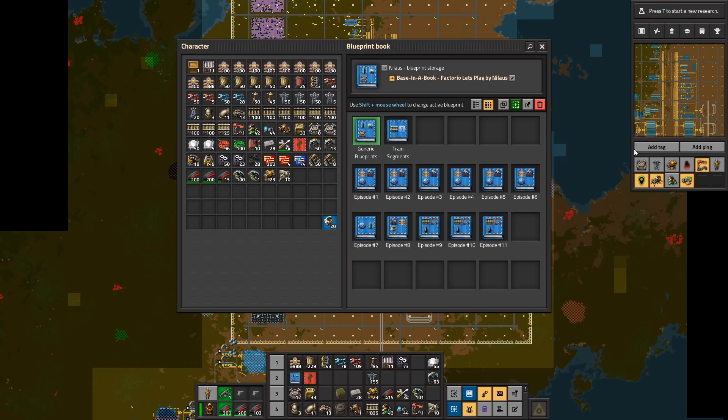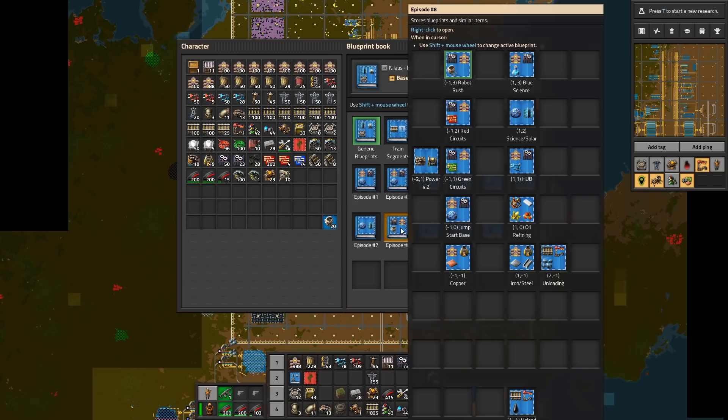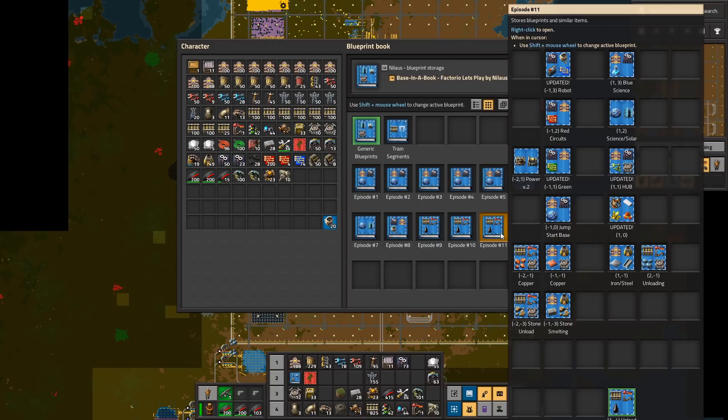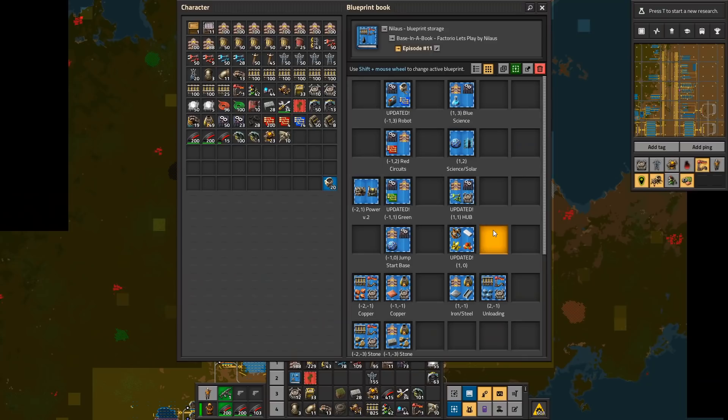This blueprint here - I really want to make it available, because it basically contains everything from each episode. It gets just too big and I need to find a way to share it because I can't put it on Pastebin, so I need to make a website. When I have it I'll link it in a pinned comment and add it to the description. I know it's kind of annoying that you only have the last one, but then again I force you to keep up with the series.